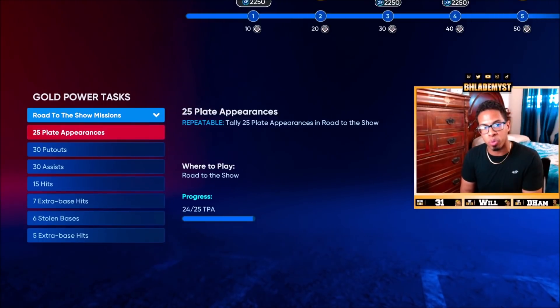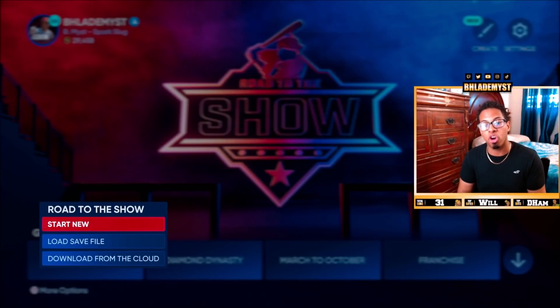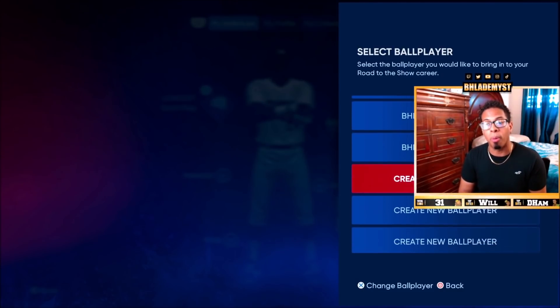We have 24 out of 25 plate appearances. Before we even hop into a game, if you want to start a new ball player season, you have to go to Road to the Show, press the more options toggle in the bottom left, then press start new and set up your ball player. You don't have to create a brand new ball player — you can select an existing one. That existing ball player will still have the same archetype and loadout, so if you want a new archetype, you have to create a brand new ball player.